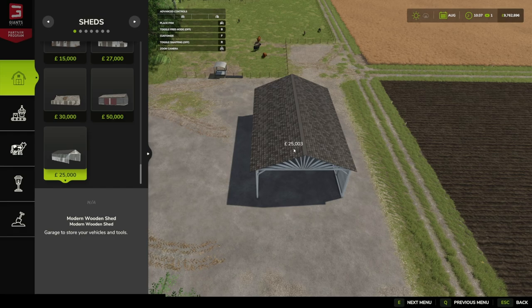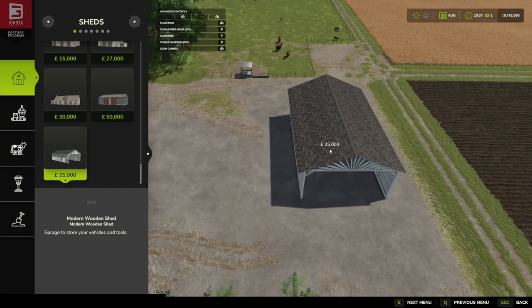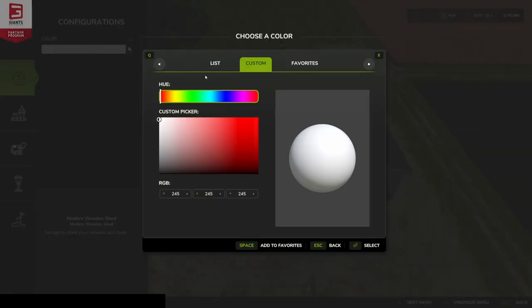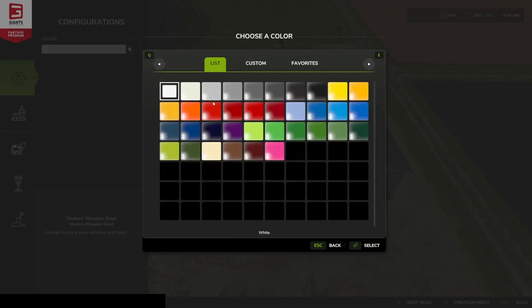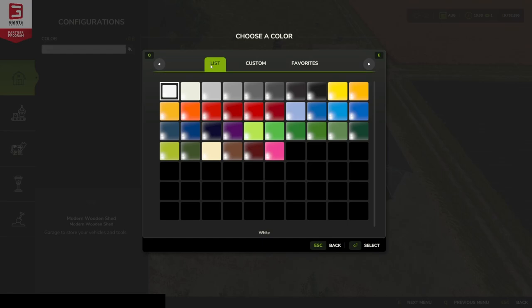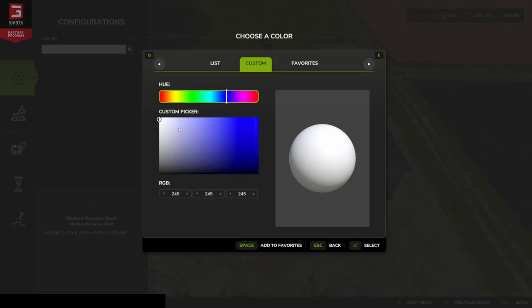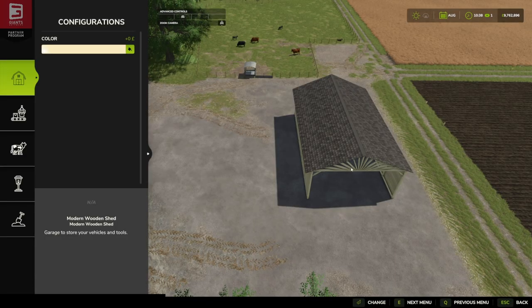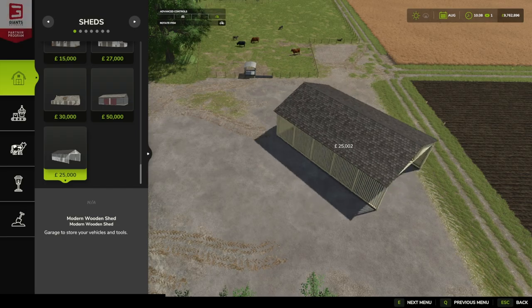That's quite a decent size shed for 25 grand. Now it does have customization options under colors. So if we press F under color option — we've got the full color list. Bear with me, let me just check if I've got the unlimited color mod installed. No I haven't — this is how it comes. I wasn't expecting that. Okay so we can pretty much customize this shed to whatever color you like.